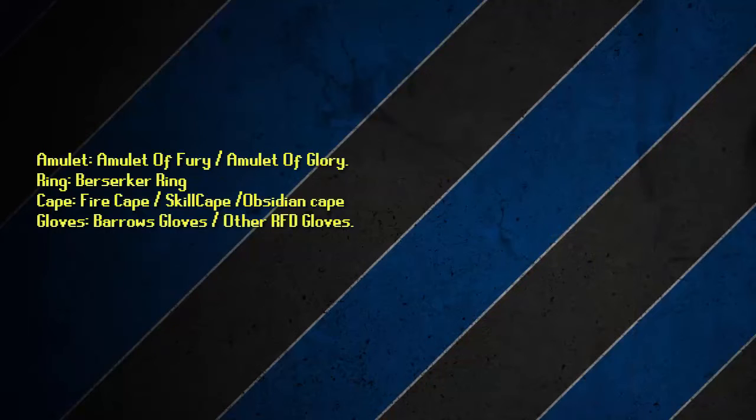Other than that, take an Amulet of Fury, or if you don't have that, an Amulet of Glory. The best ring is the Berserker Ring. As a cape, take a Fire Cape, a Skill Cape, or an Obsidian Cape. Take the best gloves that you can.